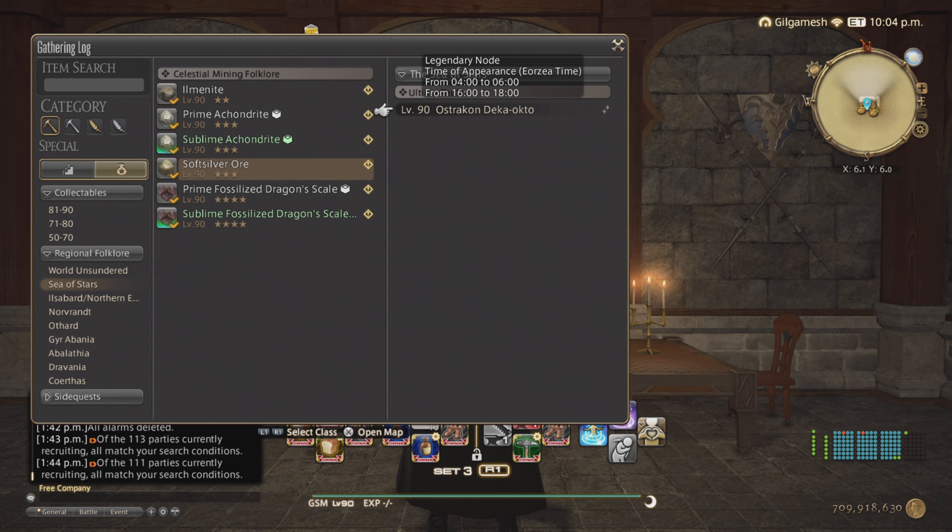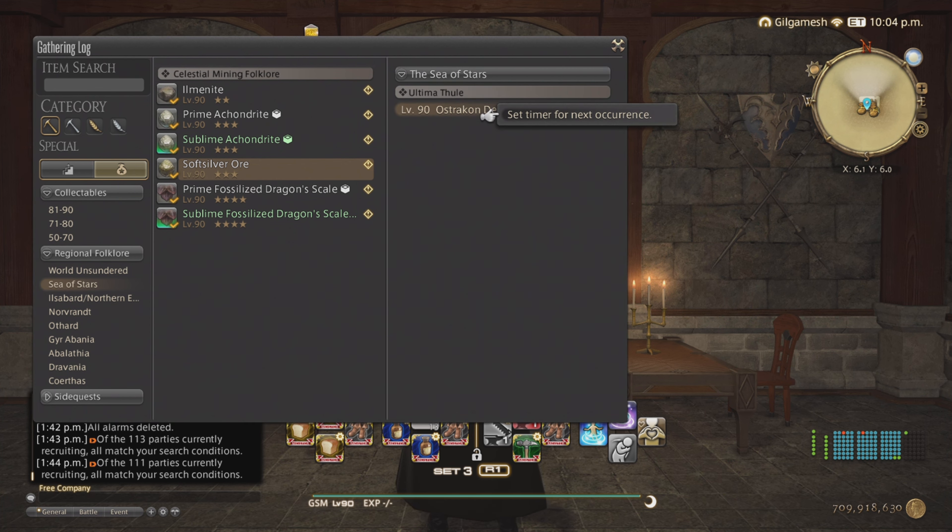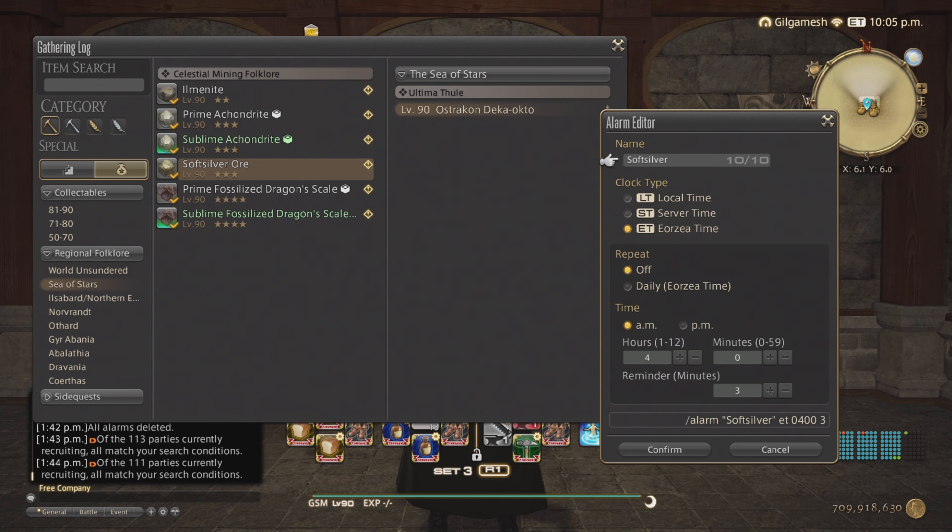If you're on controller, like me, hit Square and select Set Timer — that pops up the alarm editor. It's already set to Eorzea time and the name is already there. Set it to daily so it will repeat. Select AM first, then set your reminder — for example, three minutes beforehand.